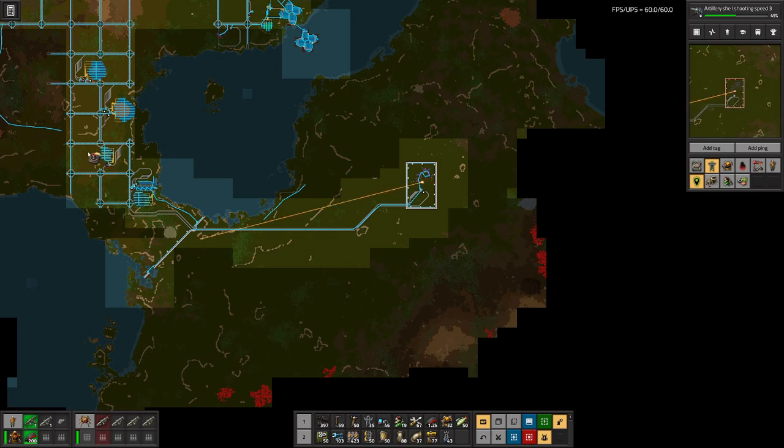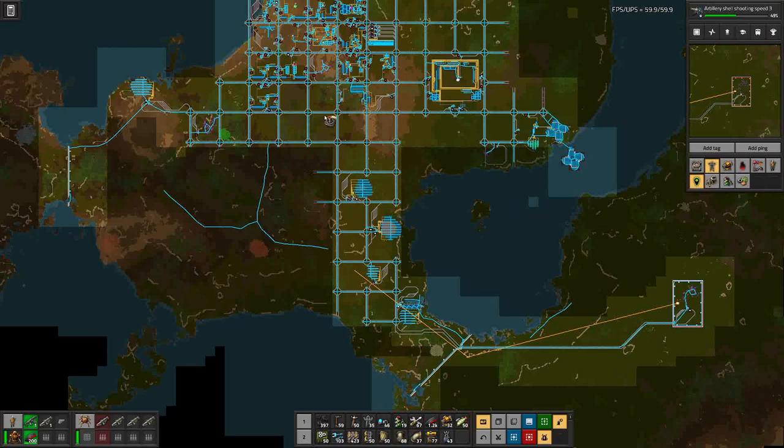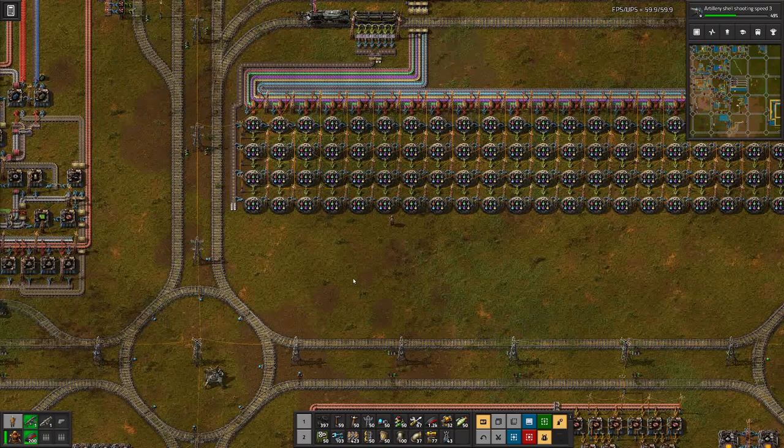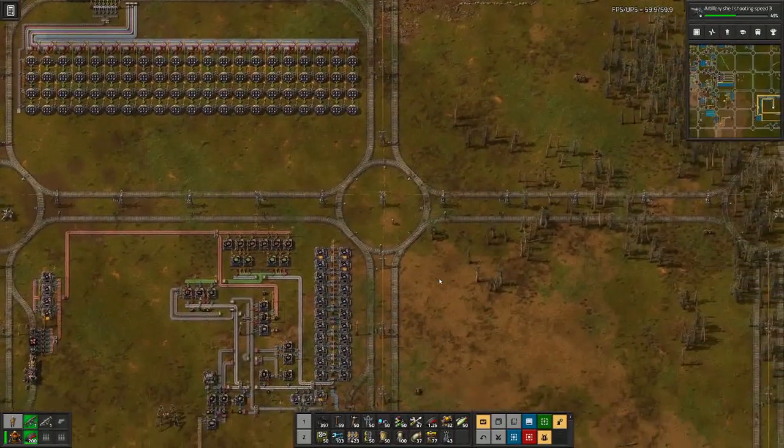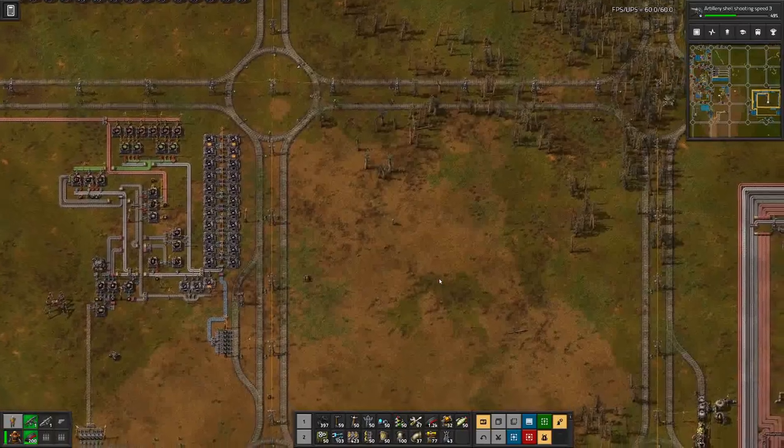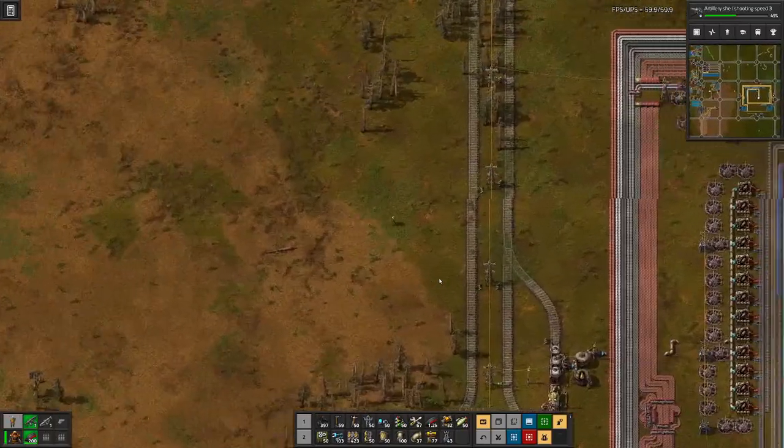Let's get back to the base, restock one final time, and have a look at where we stand in our science pack production. As we can see, we are not researching because we are lacking space science, and we're lacking space science because we're probably missing an ingredient.